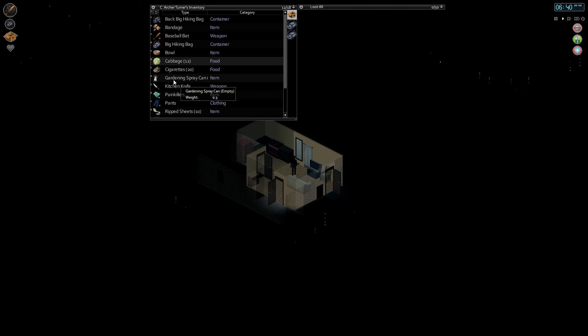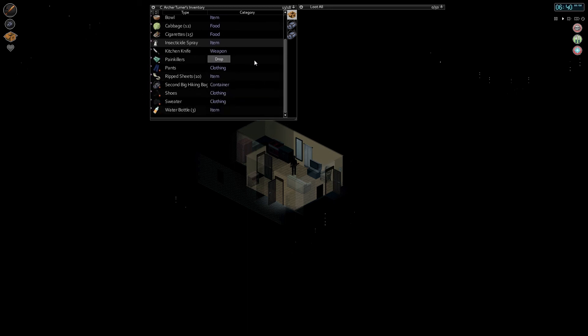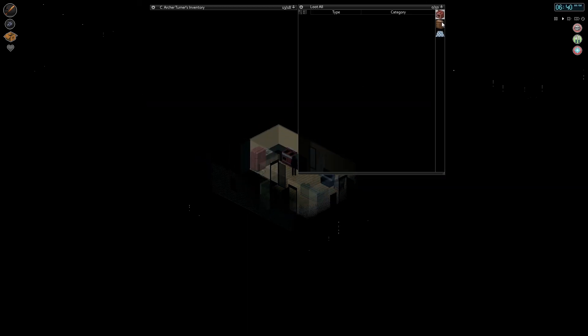Figured out the spray can problem from last episode — the spray can can't be full beforehand. You have to fill it as part of the thing. So here we go: three water, five cigarettes. We're gonna make our sulfa-fly insecticide spray. So that's pretty cool. Where are the extra cigarettes? Let's put those away. I don't need those anymore.